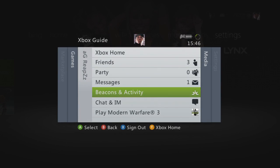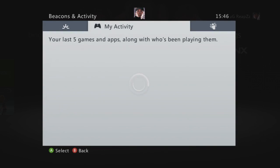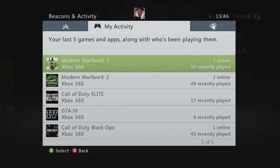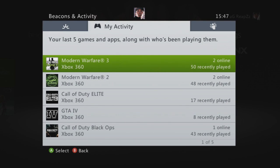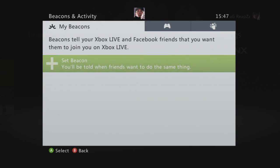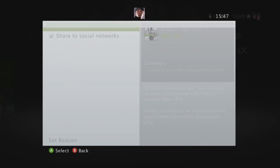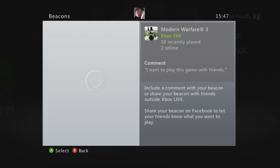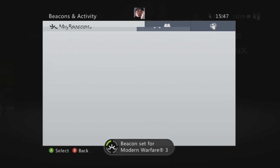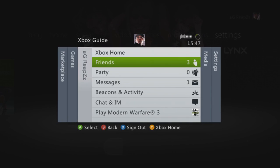And if you go into the middle dashboard button, you can access Beacon and Activity. We're going to click Yes. And you can do loads of stuff. I think we can create a Beacon — yeah, set a Beacon. More and more for a friend. We're going to do Set Beacon, and it sends to all your friends. Beacon sent for Modern Warfare 3.